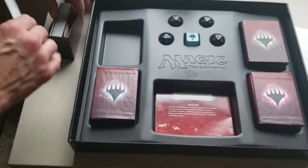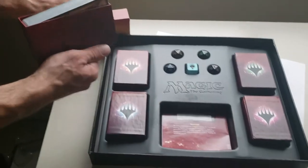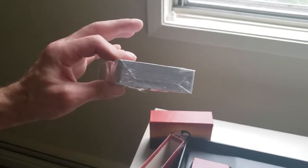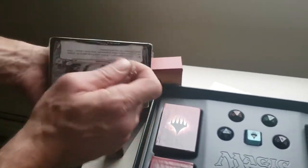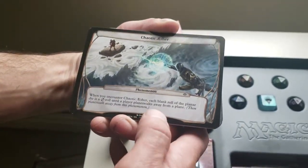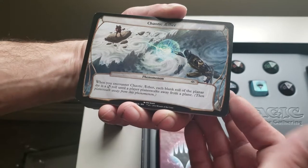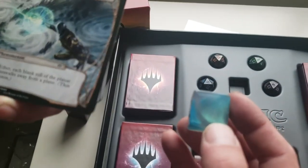Let's get into our main attraction — the actual Planeschase cards. That is a big stack of Planeschase cards. Now a typical Planeschase deck you get somewhere around 15 cards, and this is probably a specific deck for each of these. We've got Chaotic Aether — when you encounter Chaotic Aether, each blank roll of the Planar die becomes a Planar die roll result, roll until Planeswalk, then Planeswalk away from this phenomenon. So all of your blank sides just become another Planeschase swap.